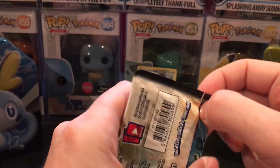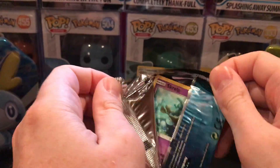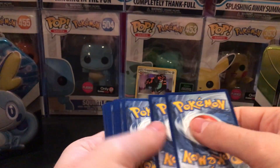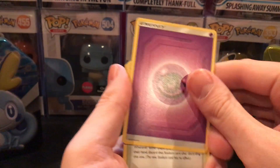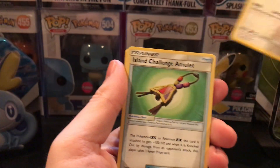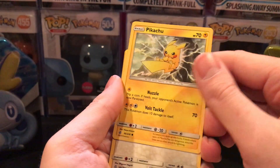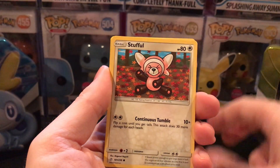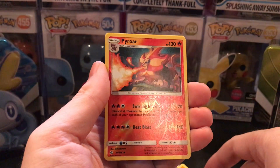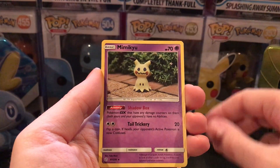Now for the Cosmic Eclipse pack: Psychic Energy, a Chaotic Swell, Type: Null, Island Challenge Amulet, Skrelp, Pikachu, Stufful, Ponyard, Litleo, Reverse Holo, Pyroar, very cool, and a Mimikyu.